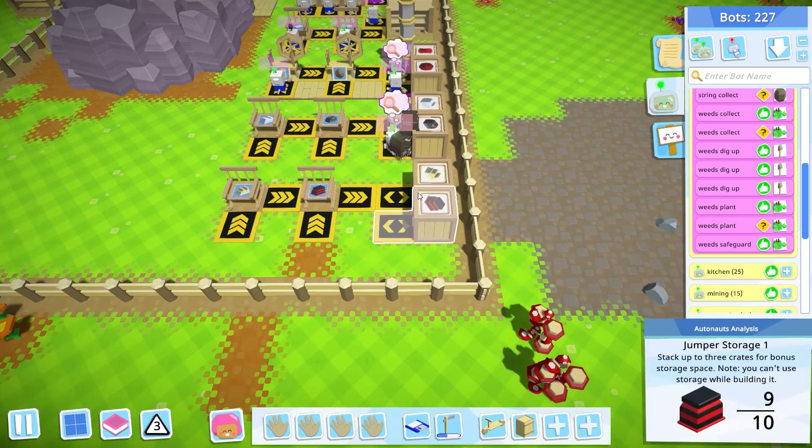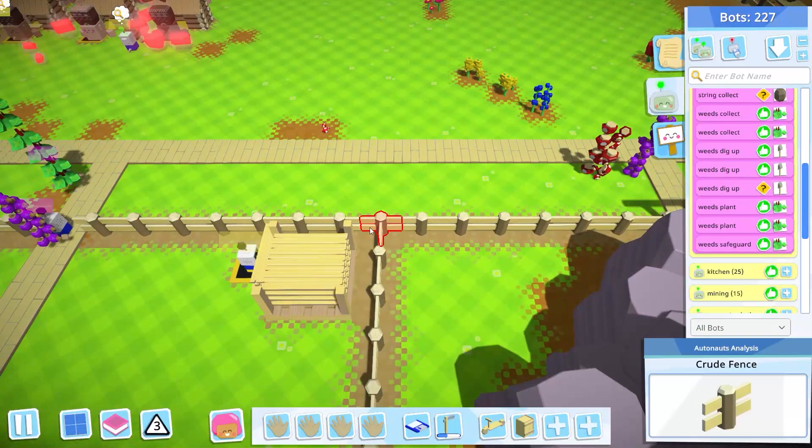I fell a little behind when I moved the crate — I forgot to stop and restart the program because sometimes it gets stuck when you move a storage bin in the middle of a program. So weeds fell a little behind but I think they'll catch back up. They're making string here. Down here I added a rocking chair with a dress and a rocking chair with a jumper. String is being brought in up here, and everything else is being made — it needs a tunic, cotton cloth, and string. Their crates are almost full already, so good to go.